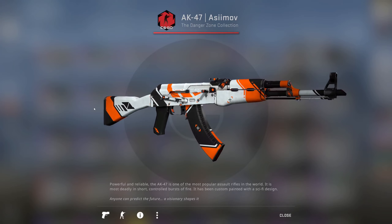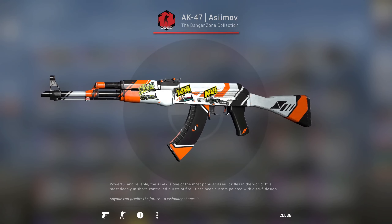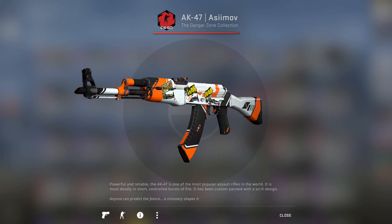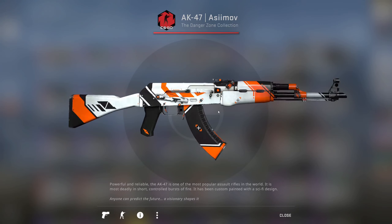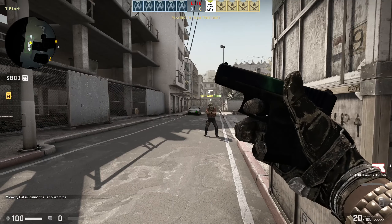Same thing with another skin I pulled out on a gambling website — I got this AK Asimov that came with the Navi stickers on it, as well as a simple sticker. It just looks really clean in game. So I wanted to take a look at some skins that were more affordable for people that don't want to drop $30 on a skin and then also spend money on stickers.